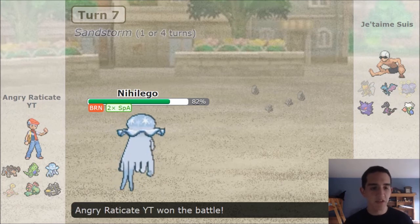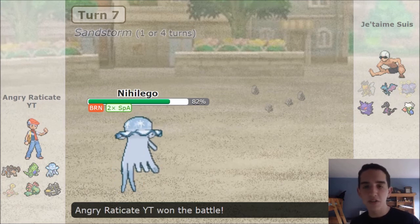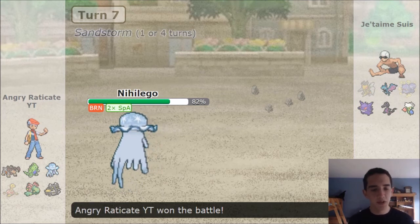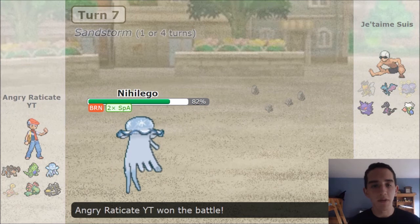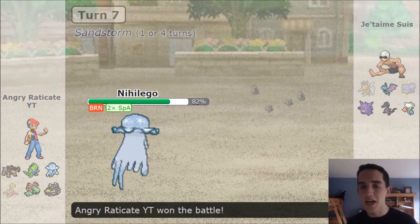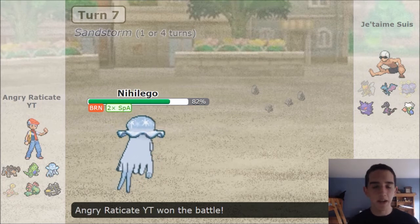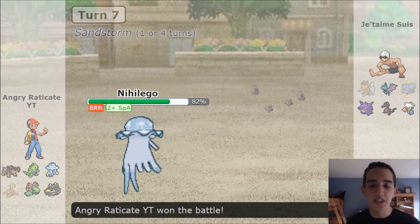Obviously the second fight had Tyranitar mainly sweeping. This thing is just such a huge powerhouse once you get that opportunity to get a kill or two. People usually don't realize you're Choice Scarf right away. You can also run Expert Belt to kind of trick them — they might think you're Choice Locked and go for a different type move. However, this thing loses out on too much speed without Choice Scarf. Sticky Web can make it fast enough, but when they're flying type or they get rid of Sticky Web, this thing is in trouble. So I do think Choice Scarf is the best choice for this, at least on this team.